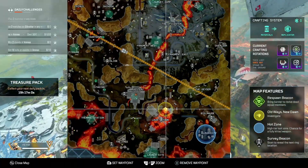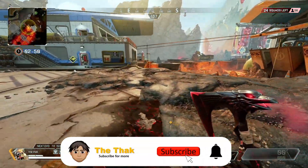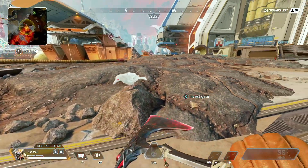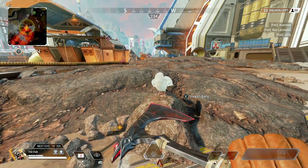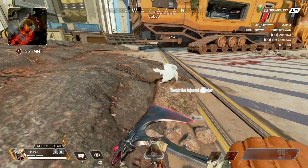Once you've landed where the raven is on your map, you'll see a white raven normally sitting on top of an object, normally a rock. If you walk up to and interact with the raven, it will fly away and you'll need to use your tracking ability to follow it, kind of like you do when you're following enemy's footsteps.